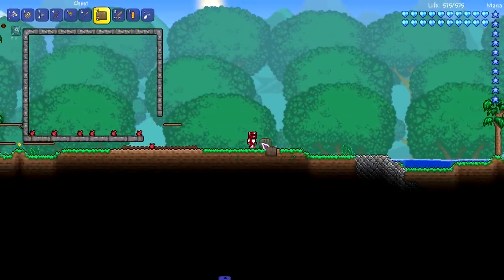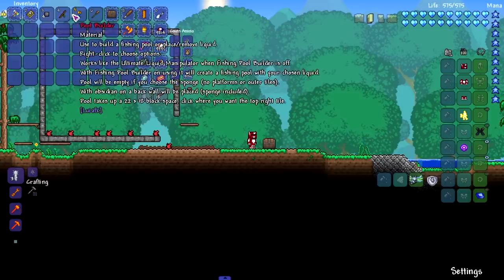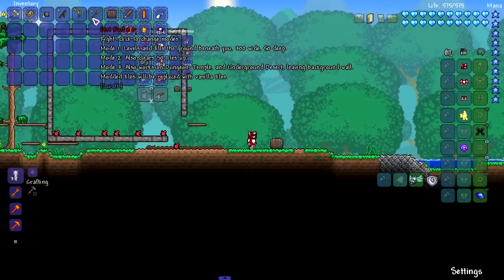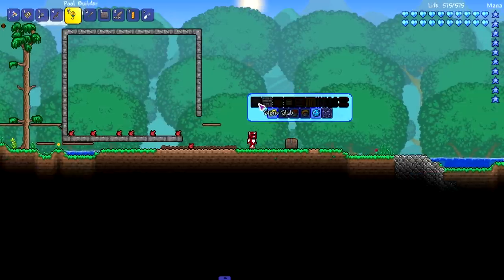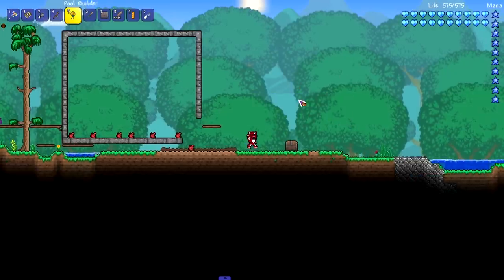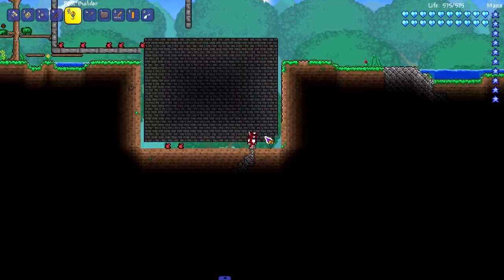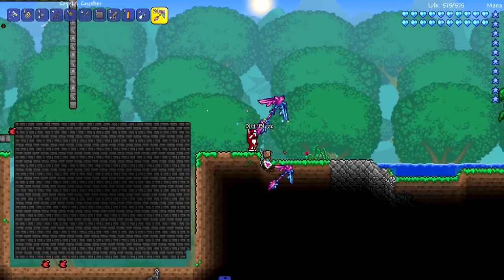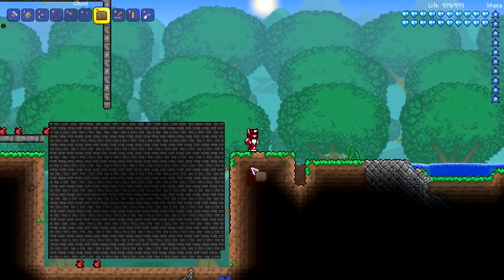Let's put some items in this chest - we've got the Pool Builder, which builds a pool, and the Dirt Rod, which levels and fills the ground beneath you and also clears 50 tiles up. Let's try the Pool Builder first - we got gray brick selected. It works - that's another chest gone! Look at the walls too, they're really straight compared to the jagged natural walls. Add it to the list, let's keep going.